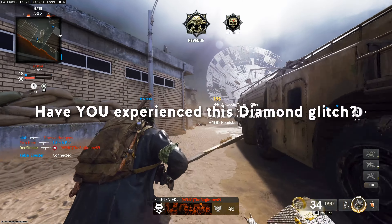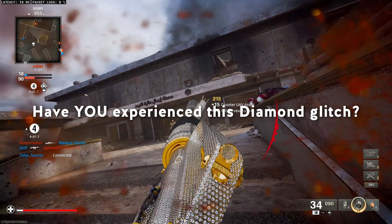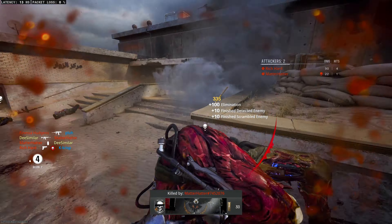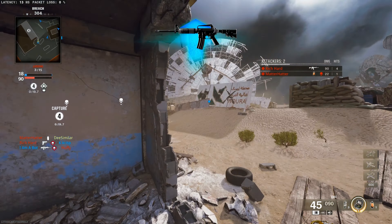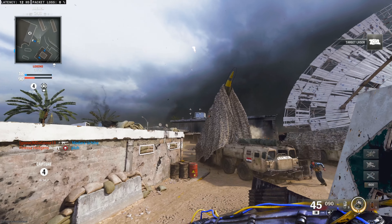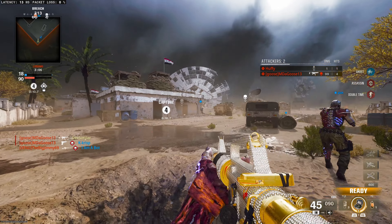I want to get some chatter and get some eyes on this, just like I love to have my eyes on this Diamond Camo. Glitch aside, this camo is beautiful. It is the OG Black Ops 2-style Diamond Camo, which I think is one of the best of all time, and it has gold and diamond in it.